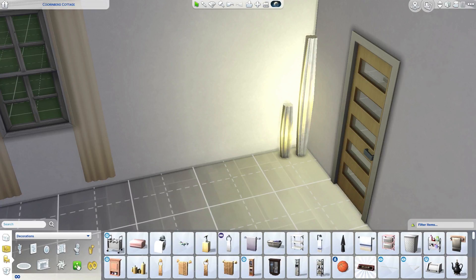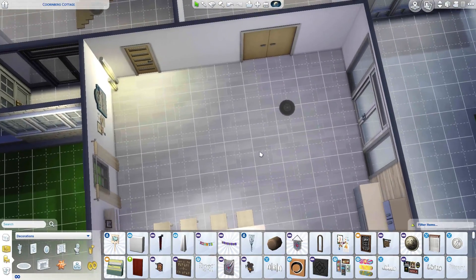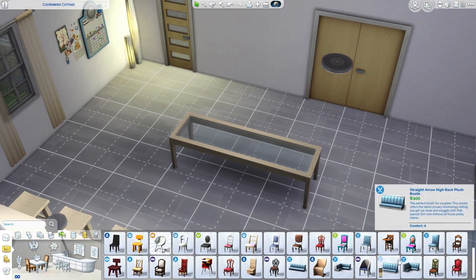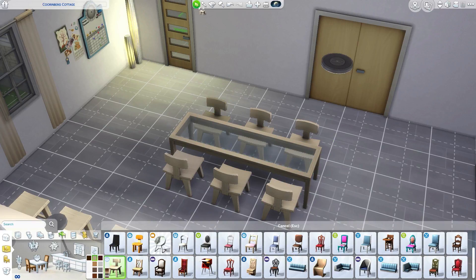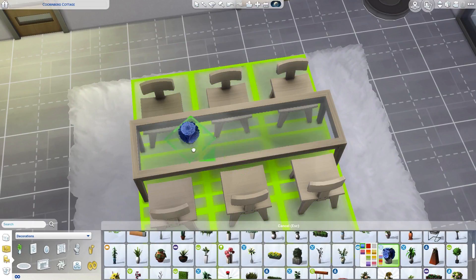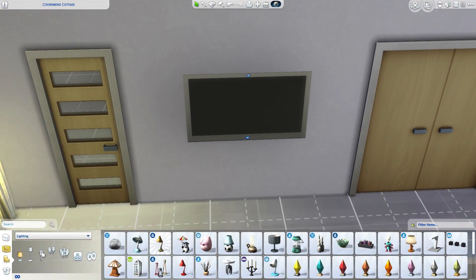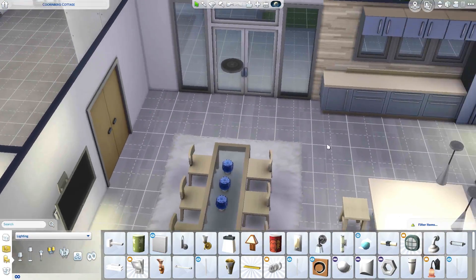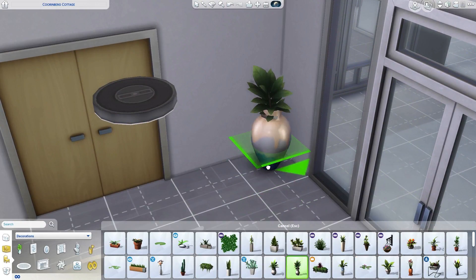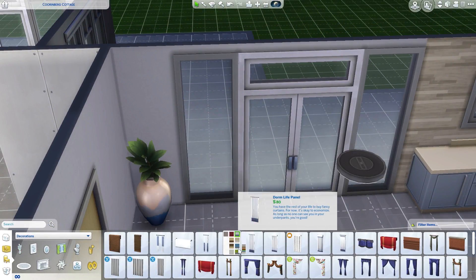That little shelf I just put on the wall with pictures and stuff — it does come in a color that would have matched the walls better, but the picture frames had a pink instead of a blue with that color, so that's why we have the white one. I also really wanted to use the Spa Day stools and chairs because I haven't used them before — they look really nice in that light washed wood finish.